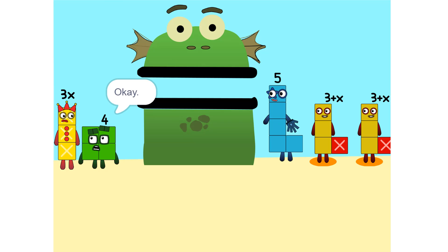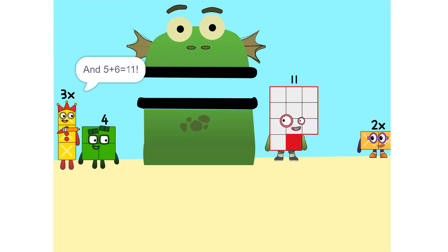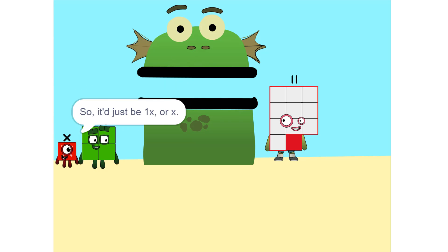So what do we do? Okay. See the 2 times (3 + x)? That's the same as 2 times 3 plus 2 times x, which is 6 plus 2x. And 5 plus 6 is 11. Yeah. Now we have to move things around — we have to move this 2x to this side. So it'd just be one x, or x. Correct.